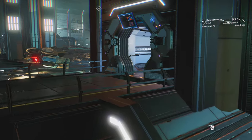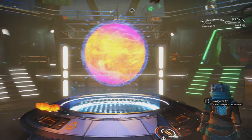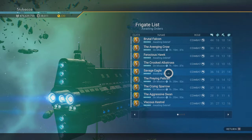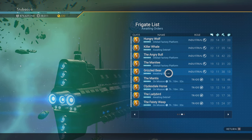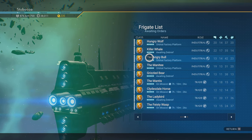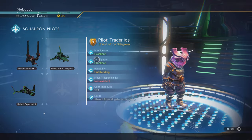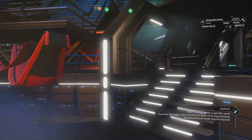And then we can nip up to the bridge. Standard bridge — nothing particularly exciting to report there. And here is our fleet. There's quite a few different types of ship — most are combat, there's some exploration, trade, etc. We're all sitting at S at the moment, with the exception being this little speckled frog ship. I tend to name them after animals. And then we also have our squadron, which currently just has three guys that are all S. It's awfully good when they jump in to help out.